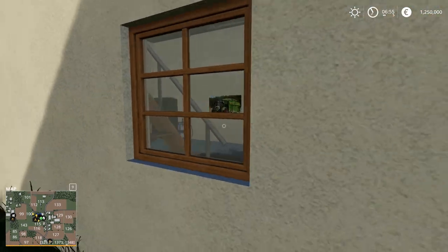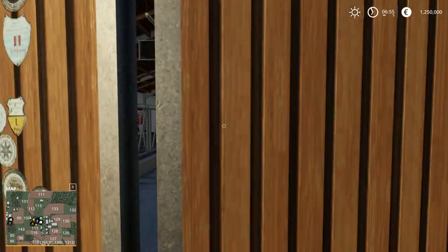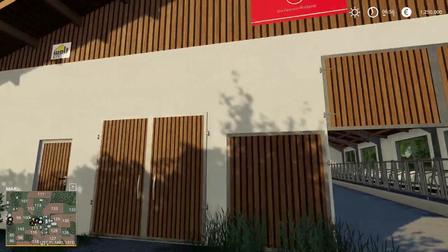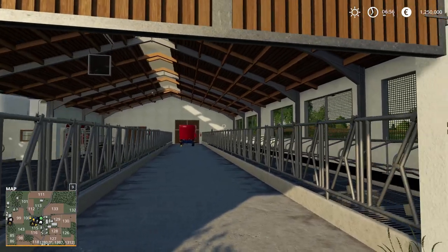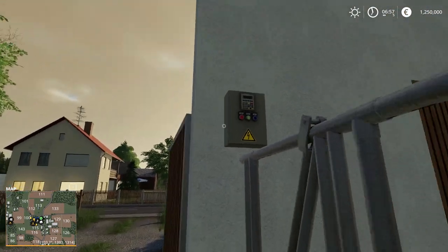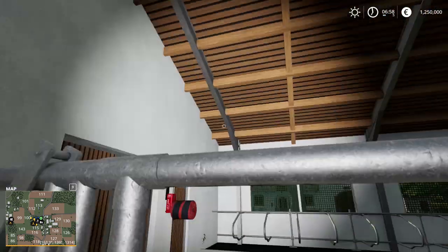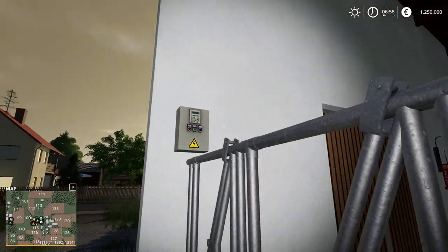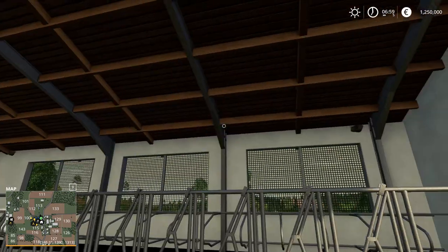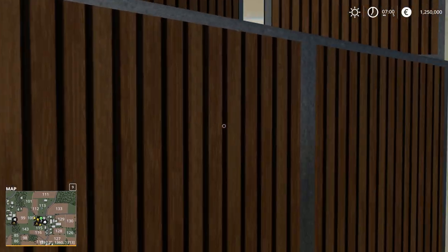Feel free to sell whatever you want and deal with the map however you like. The map has a lot of interactions — for example, you can open this door, and the upper part opens as well — one side triggered from one side of the door, the other from the other side. There's a fan control to keep your cow area nice and fresh. On this side there's netting that can be lifted to allow more airflow into the cow area.